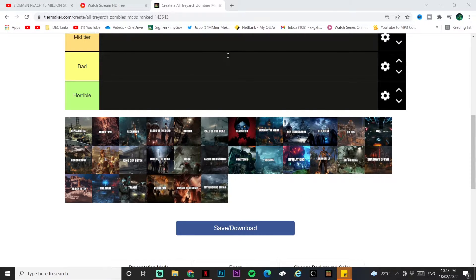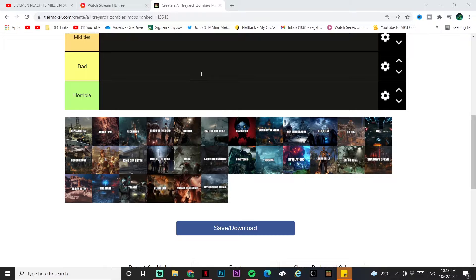The ranking criteria are very simple: first is my personal enjoyment of the map, then we have the easter egg — that could be the main quest or any side easter eggs — and then we have the layout of the maps, including where the Pack-a-Punch is and whether it's annoying to get to. Let's get into it.